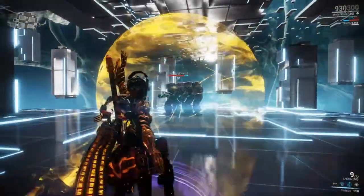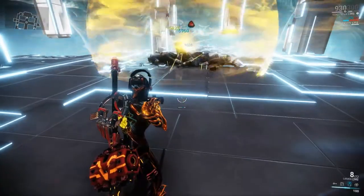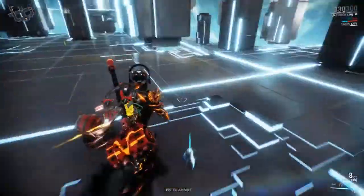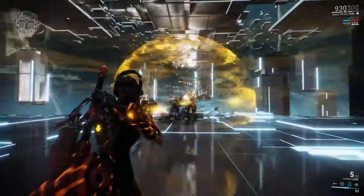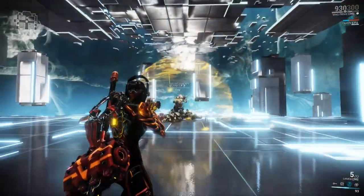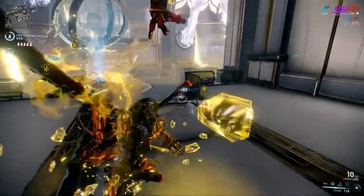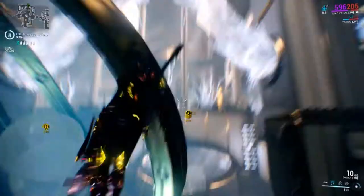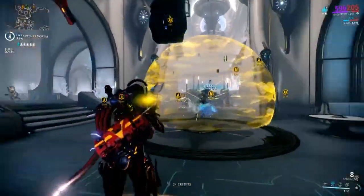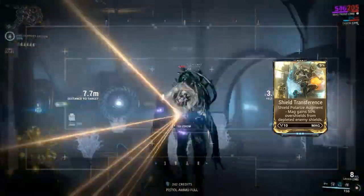If an enemy has both shields and armor, shields will have to be completely drained first before it affects the armor. Any shields that are completely drained will explode, causing up to 2.5 times the amount drained as magnetic damage. Polarize will also restore the shields of allies by up to 400 if they are inside the initial casting range or touch the wave as it expands outward. Adding power strength mods will increase the damage dealt, shield and armor depletion amounts, shard damage multiplier, and shield restoration amounts. Power range mods increase the range of the initial cast and explosion radius, while power duration mods increase the travel time of the pulse, similar to Nova's Molecular Prime. The augment Shield Transference allows Mag to receive overshields of up to 50% of the shields drained by the ability.